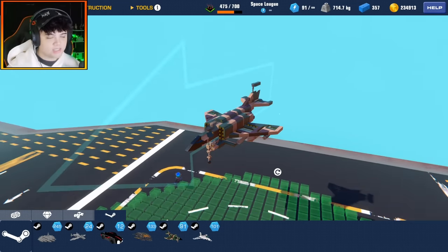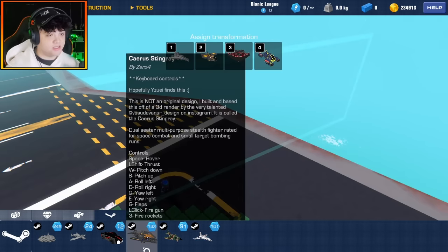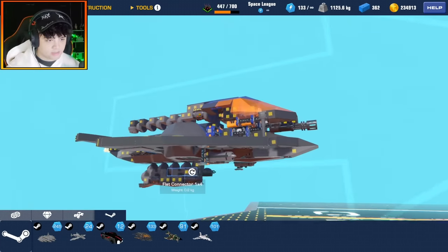Next we have the Cyrus Stingray by Zero04. It says: 'Hopefully Uzi finds this — this is not an original design, I built and based this off a 3D render by the very talented VazuDevon sir design on Instagram.' Dual-seater, multi-purpose stealth fighter rated for space combat and small target bombing runs. It is built for space but we're not in space right now.